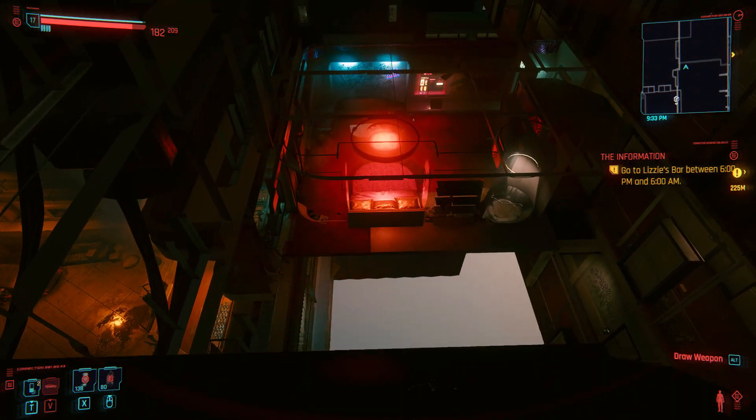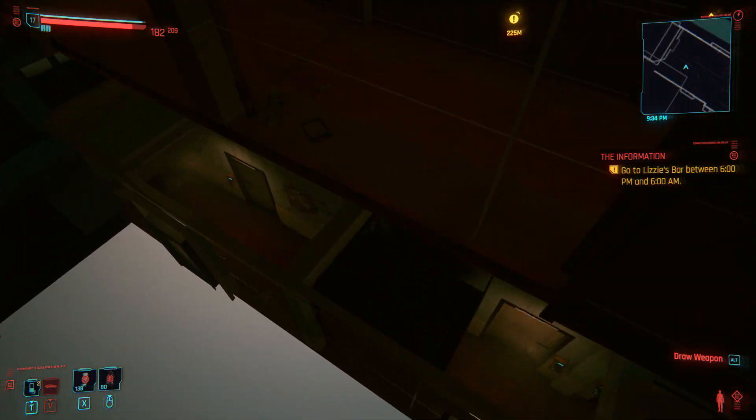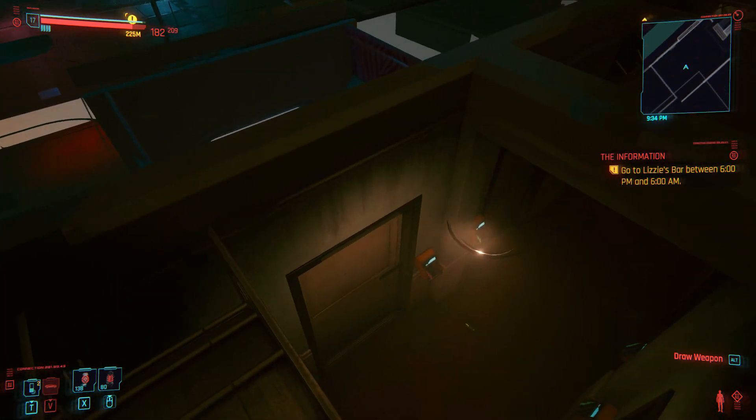And once you do that, it's a simple run and jump to this room — I don't know what number this room is. Then you jump down again, and right here we're over Meredith Stout's room, room six.